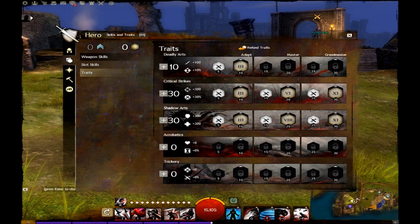For my build, I go with 10, 30, 30, 0, 0, emphasizing on shadow arts for survivability and durability, while emphasizing damage on critical strikes and deadly arts.